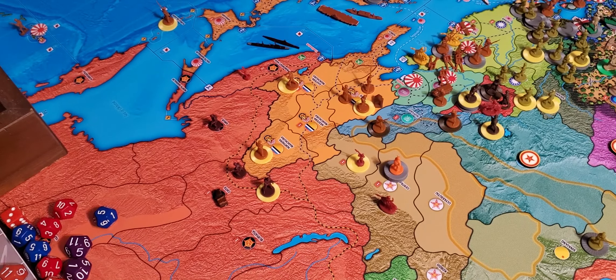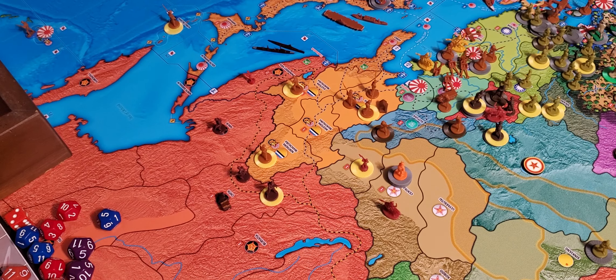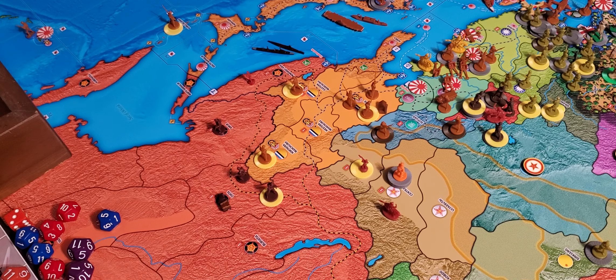So the Comintern will collect their two income, which will give them four to spend next turn.